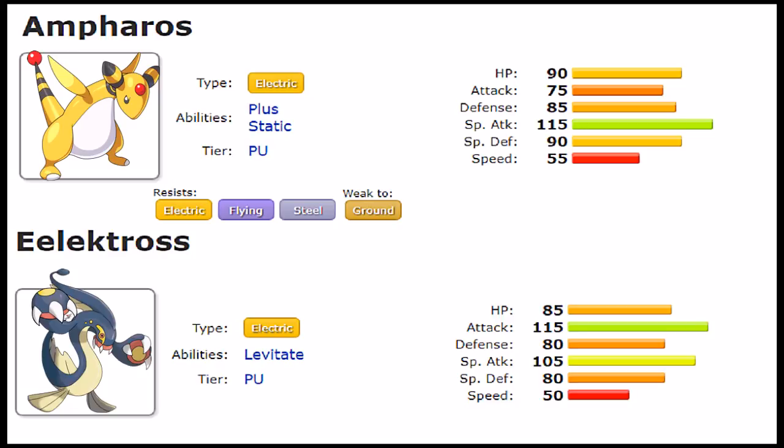That said, these resistances are at best really obscure. While they do complement these Pokemon, it's worth noting that electric, flying, and steel aren't commonly seen together — just like being resistant to ground and rock could be very strong. You rarely see electric and flying in combination, or flying-steel or electric-steel STAB combinations, making the electric type's resistance set fairly redundant in practice.